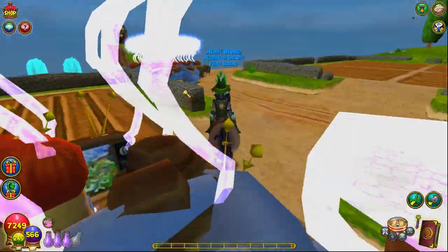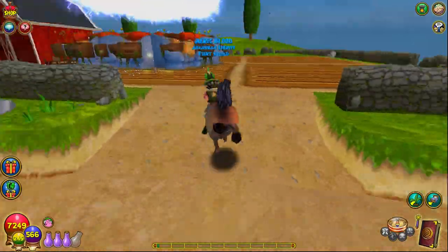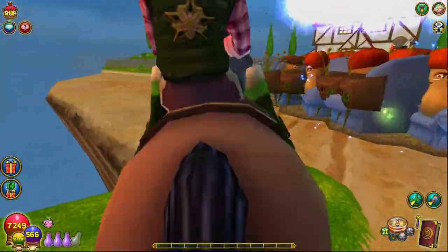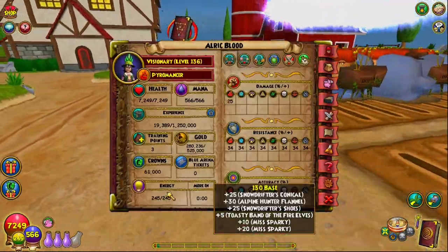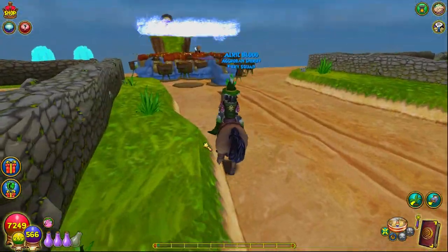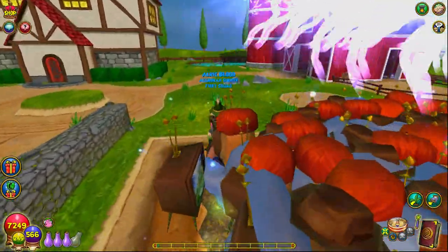I think in a span of two weeks by AFK farming — just have an auto clicker, have your farms. Keep in mind you can do 260 plots if you can get up to 240 energy, and this is a great way to get mega snacks.